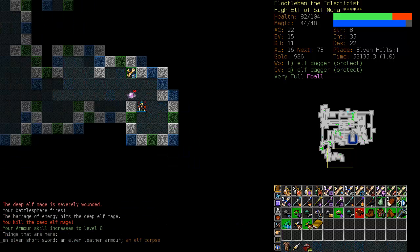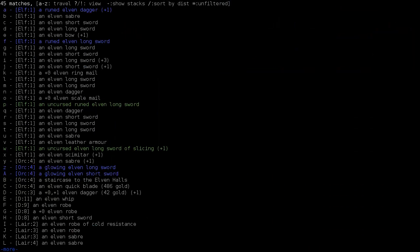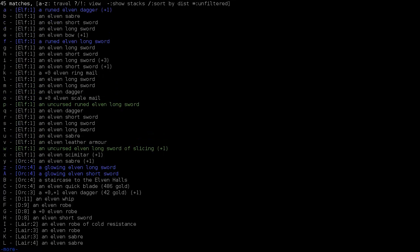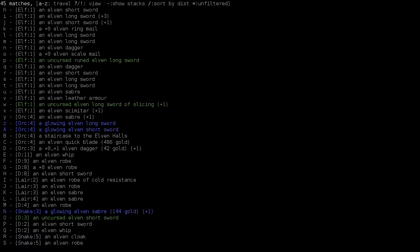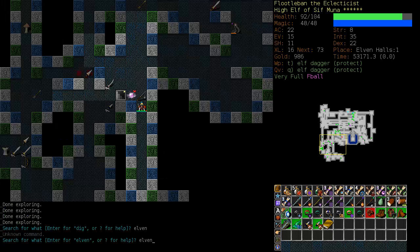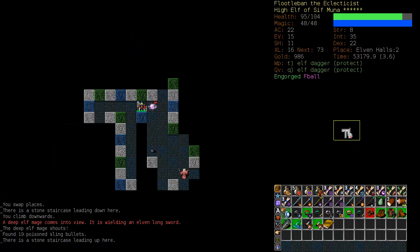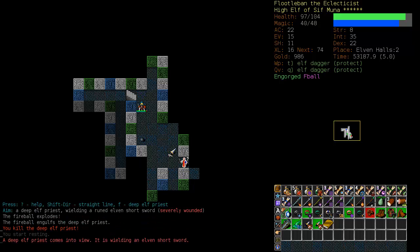Just got hit with a Bolt of Magma. Let's take a look for Elven gear and see what we have found here. A lot of runed weapons, but nothing in the way of runed Armor, unfortunately. Quite a bit of Elven Ringmail though. I'm almost tempted to go back down to the second level of the Elven Halls — let's just poke our heads down there. This is getting to be a lot more dangerous, although it's still doable.